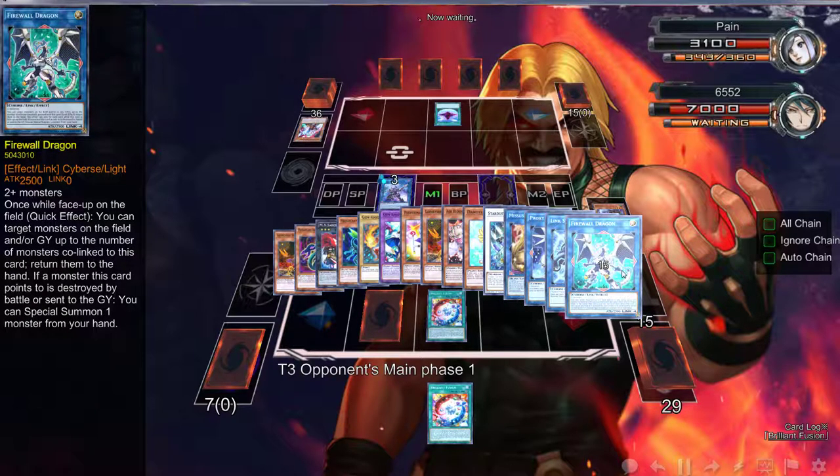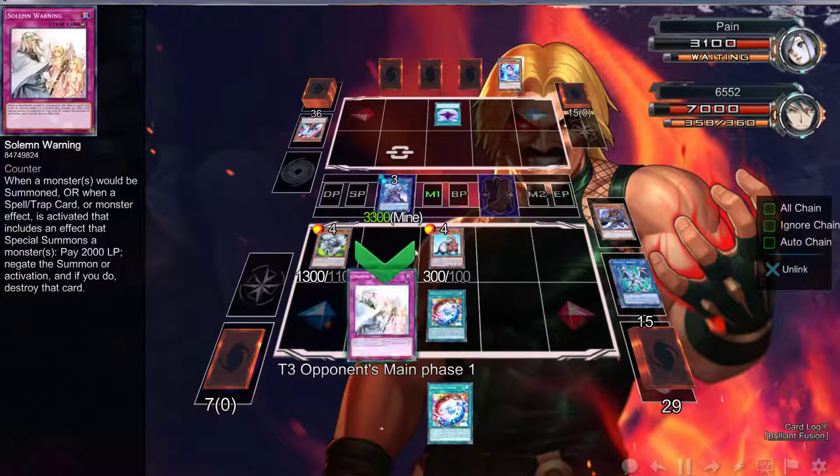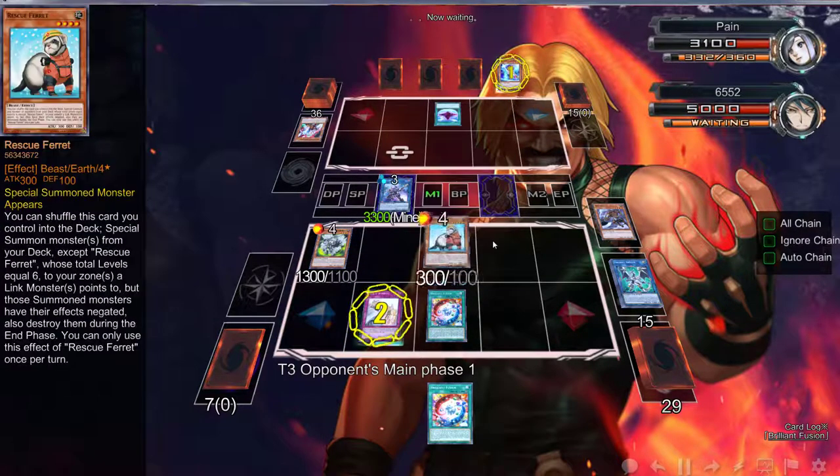I should have added those two back. I don't even know what we would have done after that. We could add Garnet back to special summon and then go into a Firewall Dragon.